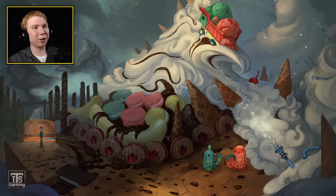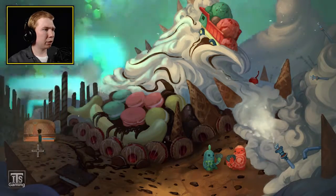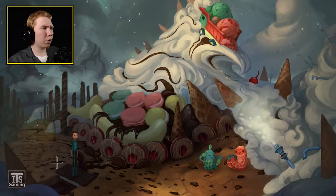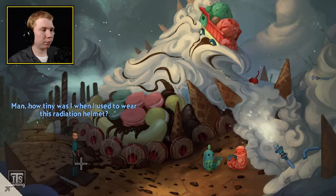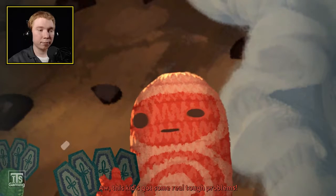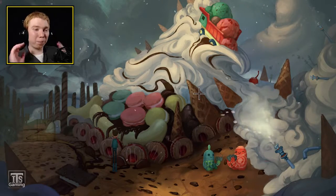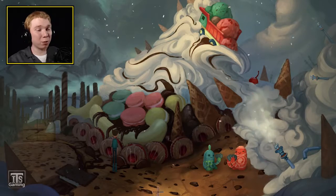That's another one of the mission rooms. Oh wow, this certainly looks like something. That happens every time we open or close the door. How tiny was I when I used to wear this radiation helmet? Very small. Let's click on this — 'When the candy and treats are all you can eat 24-7, they just aren't that appetizing anymore.' Oh, this kid's got some real tough problems! Ha ha! So the characters actually have personality — they're not just made up things. That is really interesting, I like that.